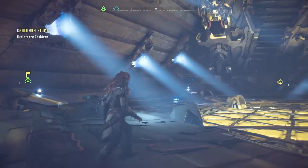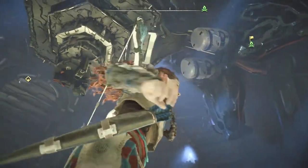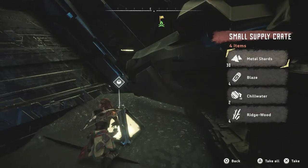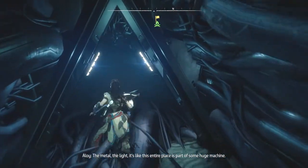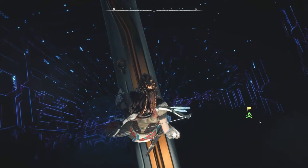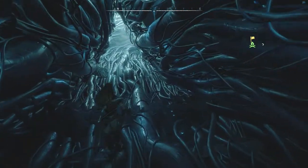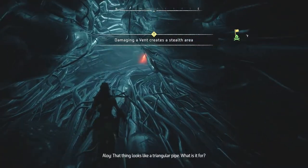Cauldron Sigma. These look like the components — very similar to the ones on the machines outside. Oh, it's a supply crate — a very unusual one, but it still has regular items inside. The metal, the light — it's like this entire place is part of some huge machine. Am I actually walking inside one of those? Look at that — it's like circuit boards. This is incredible. Is this how far man went, or was this all built by the machines after man? That thing looks like a triangular pipe — what's it for?